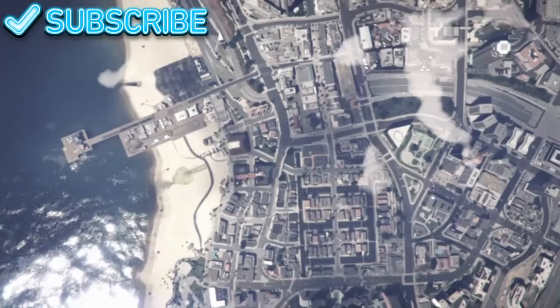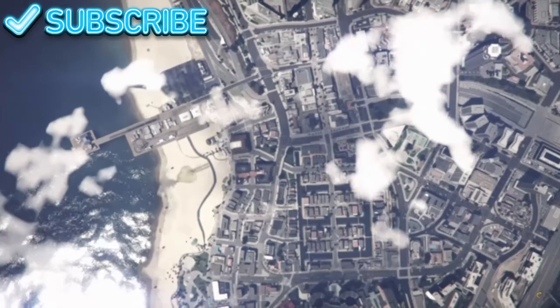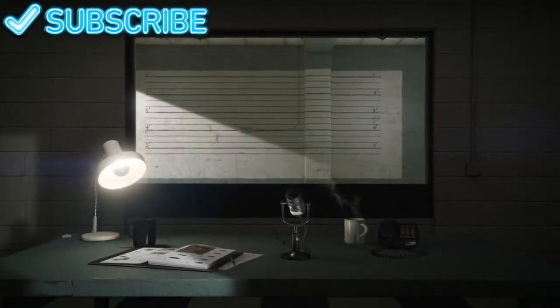This glitch is simple — you don't really need anything, you just need a little bit of cash on hand, and that's about it. I'll leave a link in the description if you guys don't know how to do the director mode glitch.